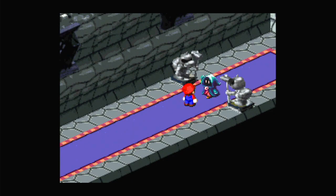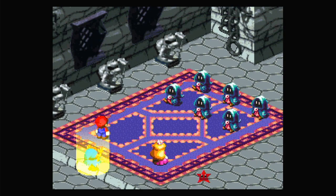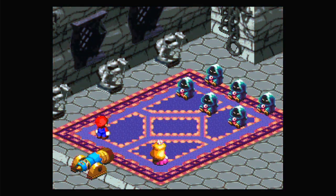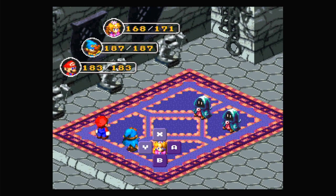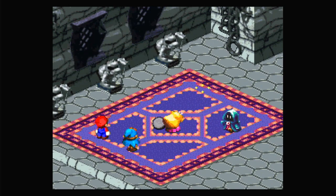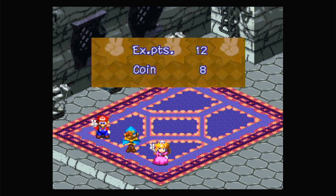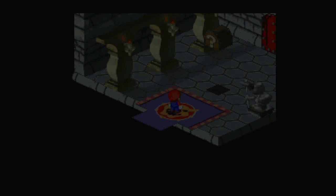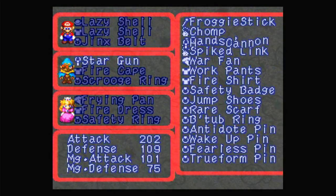Last fight of this section. Geno Flash — let's get rid of all of them. Four of the six enemies just ran — good sign. And there we go. Because we made it to the end of another door, we get a Star Gun, which is a new weapon for Geno. Geno now has over 200 attack power. And that's the second door complete.